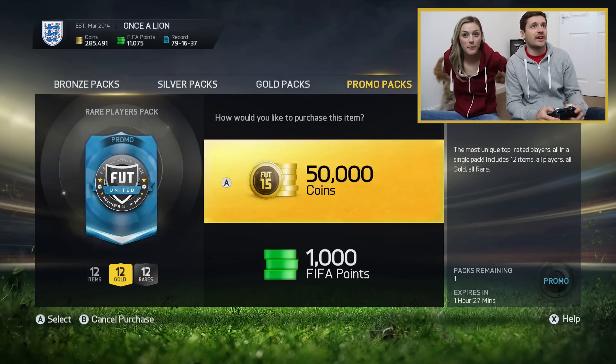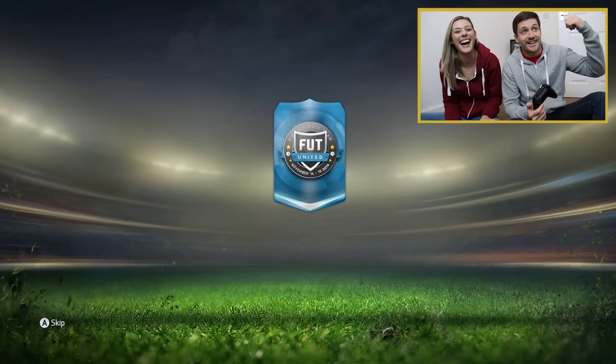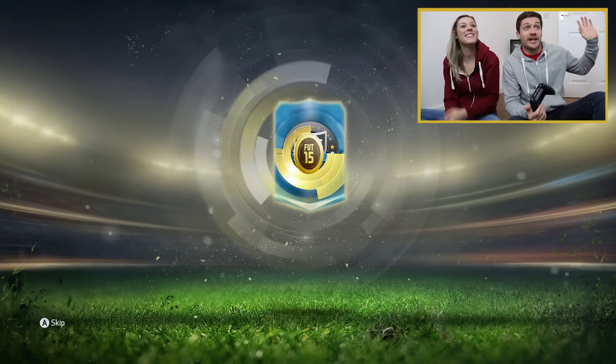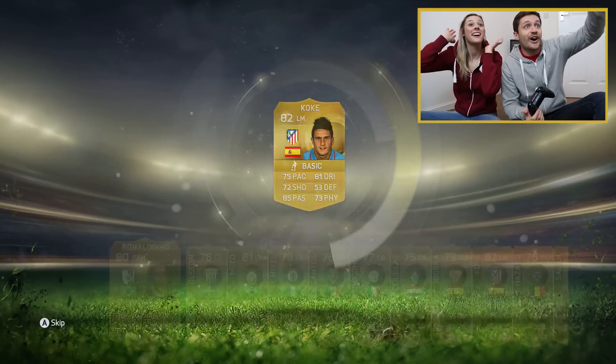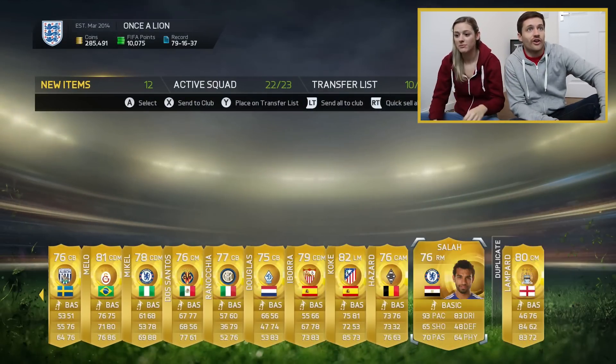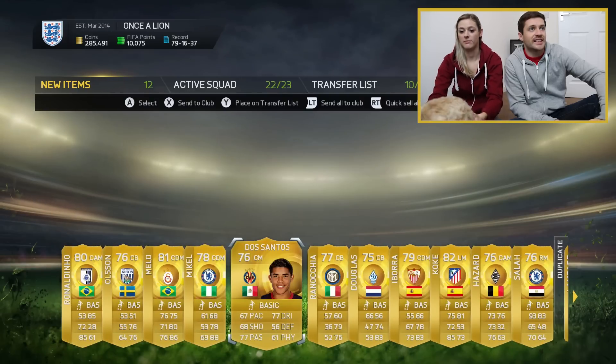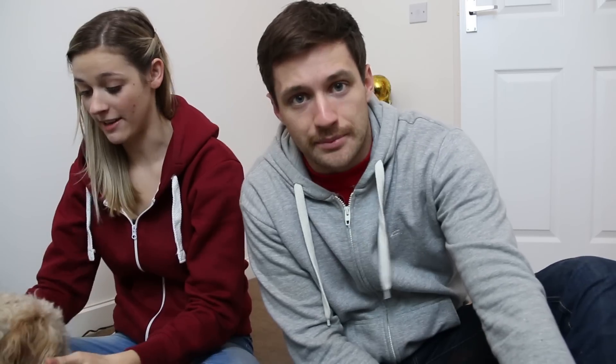Promo pack number two — another 1,000 FIFA points. Let's see if anyone comes out. Tiger's left — well, that could be good. When you leave the room, sometimes it helps you get a good player. Tiger's left and we've got Koke, Ronaldinho. He's back. Not the good Hazard. Lampard duplicate. Oh my God. Well, that was an absolute failure — nothing came out there.